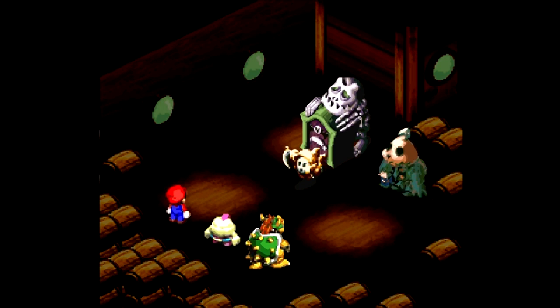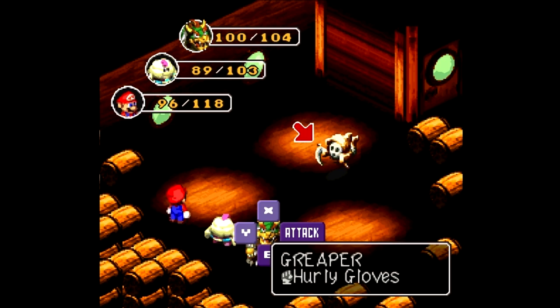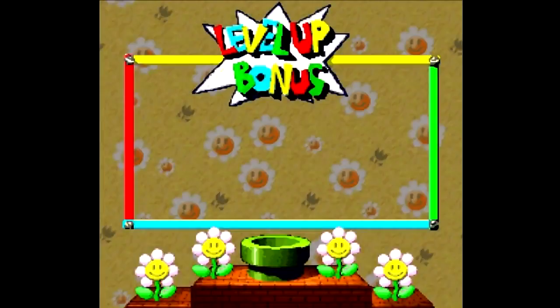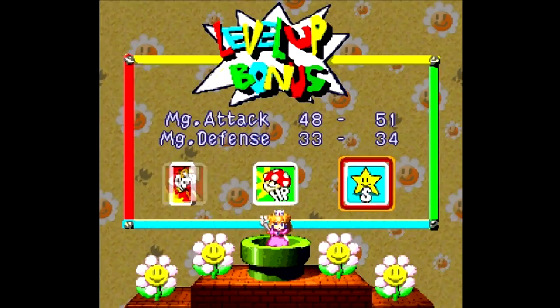We got another new enemy in the back there. Straw Head, the guy on the right - he is also weak to thunder. Mallow's Thunderbolt can be real useful in this area, not just because enemies are weak to thunder, but also because you're gonna start running into larger groups of enemies. So even if there aren't any enemies that are weak to thunder, I'd still use Thunderbolts just because it hits so many enemies at once. Got another level for Peach there - awesome! I heard that if you time it right, you can hit all enemies with it, but I never really used that.